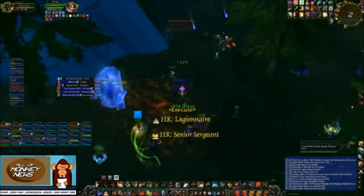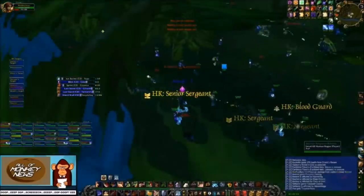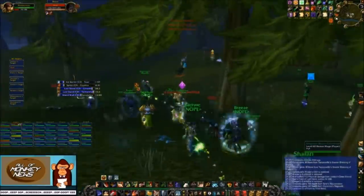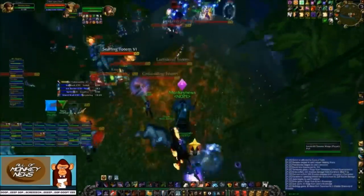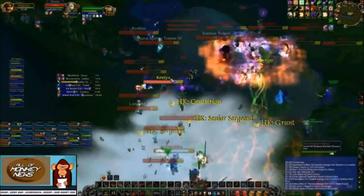Remember, paladins cannot dispel your potions, but priests can. If potions get dispelled off your mages and warriors early, you will quickly lose pressure and the situation could turn on you. What you're looking for here is a quick wipe. Don't let the Alliance side drag the fight out. Ideally, you should almost always try to be on the offensive in guild versus guild situations, because whichever side has the element of surprise and makes a deep aggressive dive will usually come out on top.